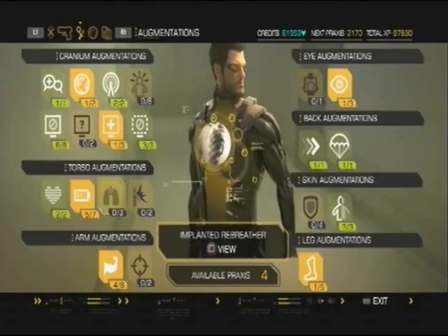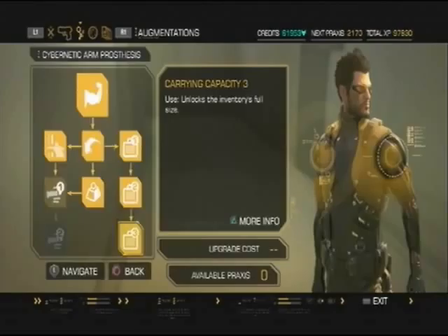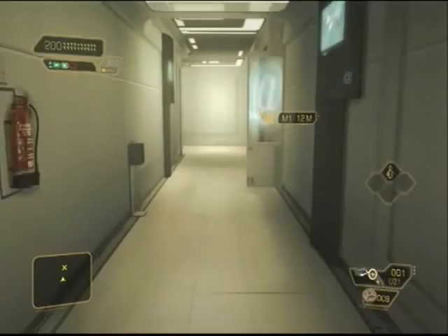Next we're going after the hidden praxis kit. It's down here in the middle — second desk on the right. There we go, picked up the praxis kit.